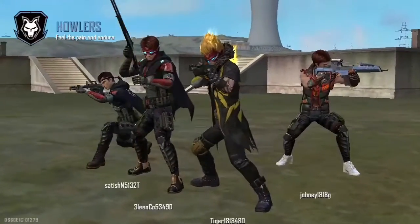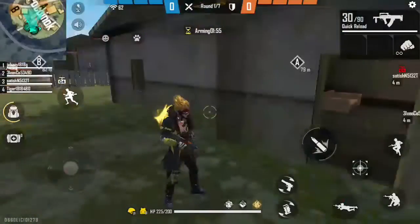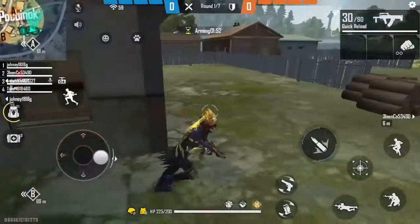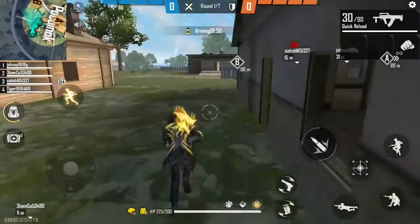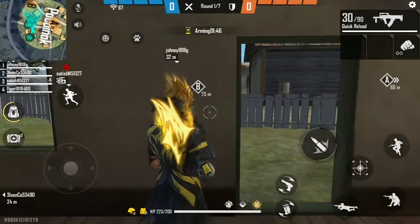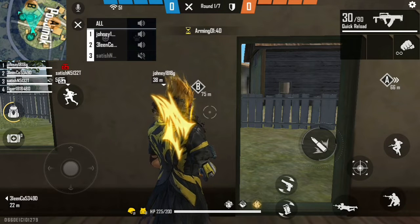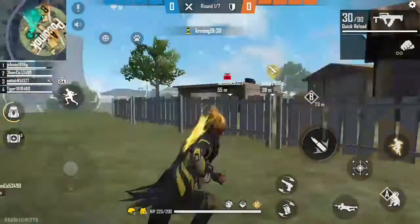We will choose a landmine and choose a place for it. This is the last selection. Now we have 2 points. Here is a list — A, B. As you can see, we will choose a bomb and choose the right place.